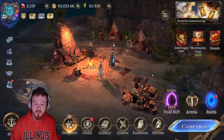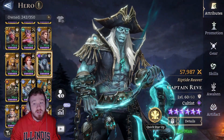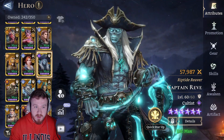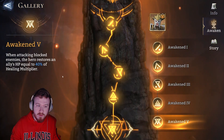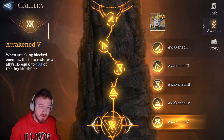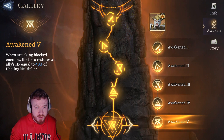I am going to use my Captain Reeves as an example, because I don't have Constance, but he is a defender. So the first thing I want to get out of the way is that she has an Awakening, which all the way down in Awakening 5, when attacking blocked enemies, the hero restores an ally's HP equal to 40% of Healing Multiplier.